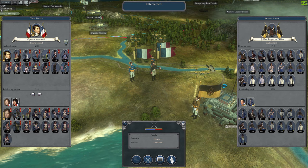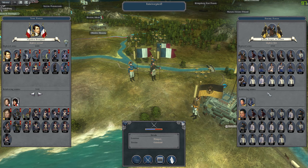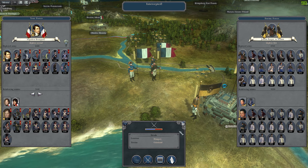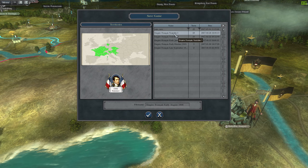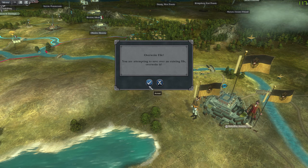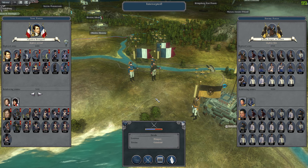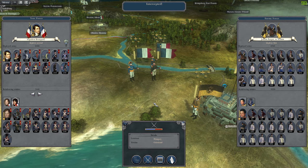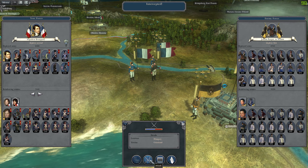There's quite a lot of them - they have two reinforcement armies, bringing a total of 8,000 men, in addition to the 5,000 that will start on the field against us. Without further ado, let's go ahead and play the battle.